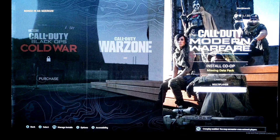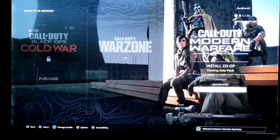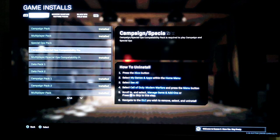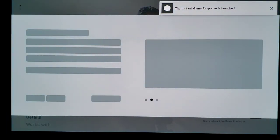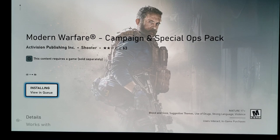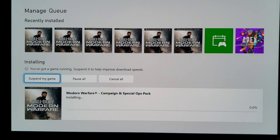Still, in order to enable co-op, you are now going to go back to manage the installs. Once it comes up, you have to install the campaign slash special ops pack. I'm going to install that now and once again let it finish before showing you the result. As you can see it's right here. This file should be about 14.78 gigabytes if you're on the Xbox One Series X. I'll be right back and I'll show you what's going to happen.